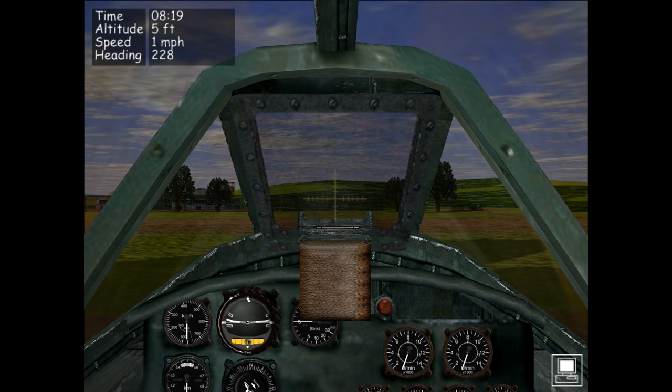Welcome to the cockpit of the ME 262. Before we do anything else, I'm going to turn the heads-up display off by holding down Ctrl and tapping H. We don't need that right at this moment. I'll start at the top of the cockpit and look at the gun sight first.